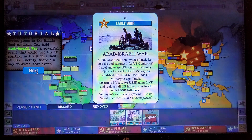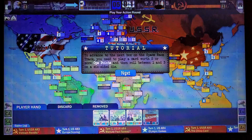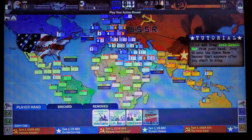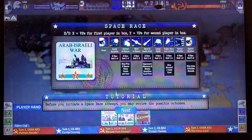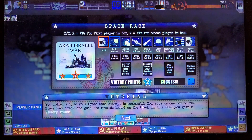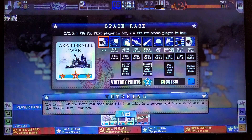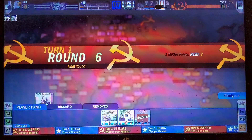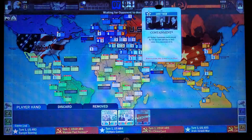This event, if the USSR could make use of it, would be pretty nasty. We're going to put it towards the space race. You have to put a card of at least that many ops points and roll a die. We are one to three, and if we do it before they do, we got two points. The space race is a fun little thing to have available.